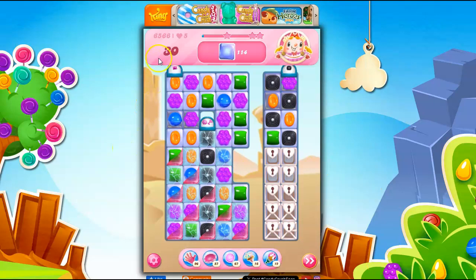So let's take a look at this. We've got 30 moves to clear out 114 jelly. Some of it is isolated over here in these two columns with licorice set to come down. We've also got sugar chests here, so we need to collect the sugar keys in order to crack those open.